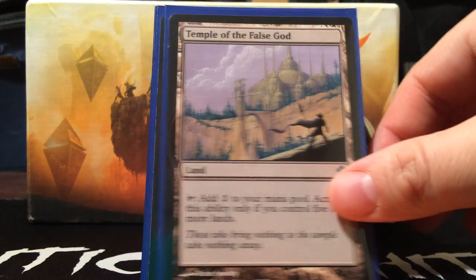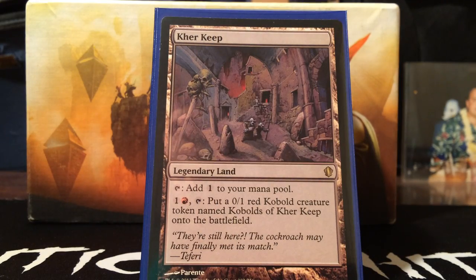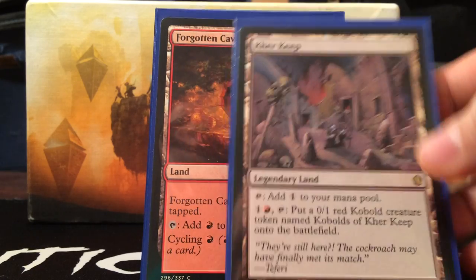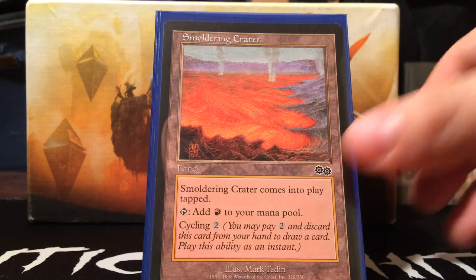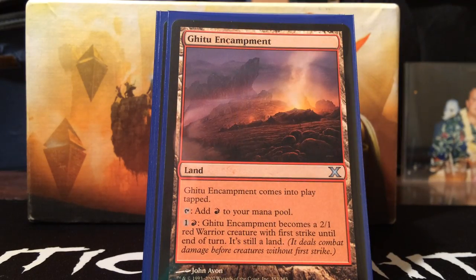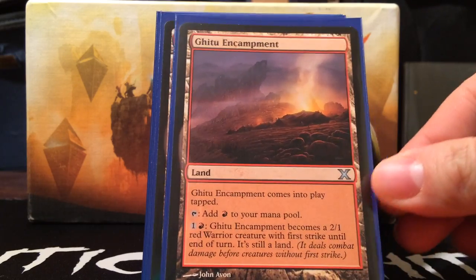Temple of the False God is ramp and seems good. Spawning Bed — pay six, sacrifice it to make three 1/1 colorless Eldrazi Spawn tokens that can sacrifice to add one mana to your mana pool. Curl Keep is the same: a token producer, pay one red and a colorless and tap it to make a 0/1 red Kobold. I also have both cycle lands — Forgotten Cave and Smoldering Crater — and Ghitu Encampment, which is a man land. It's nice that it's aggressively costed so I can bring it out right away and get it into combat to get some combat tricks on it.